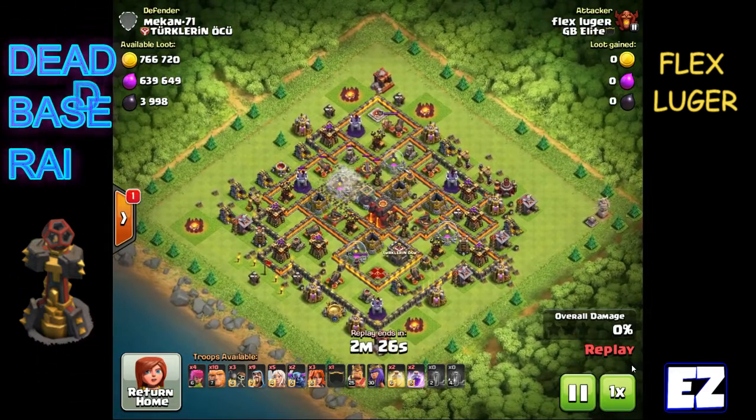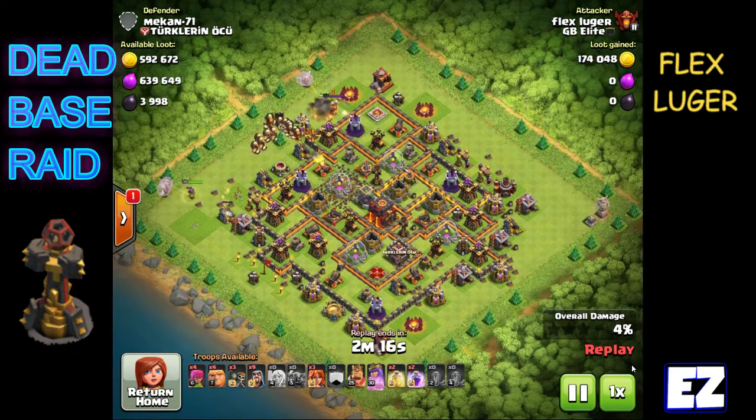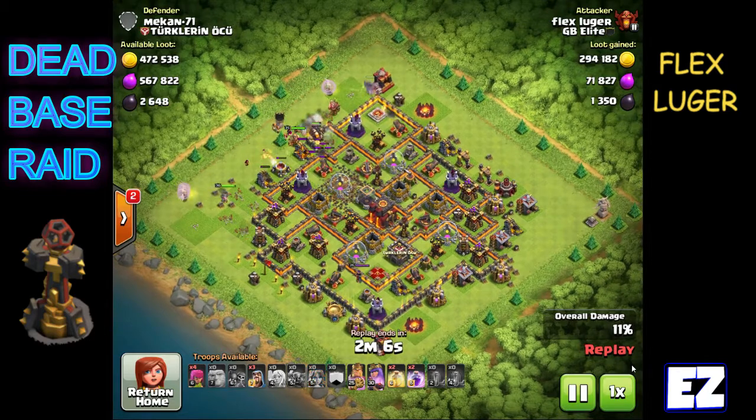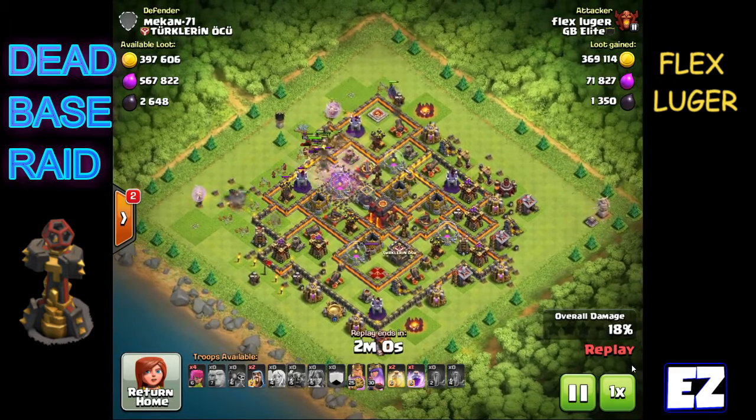I've got a bunch of really good replays from some awesome raids. The first one is from Flex — 1.3 million. Where does he find these bases? It's one of those dead bases that he found. He's in Champ 2 and he still managed to find a dead base. I swear he must be living right.